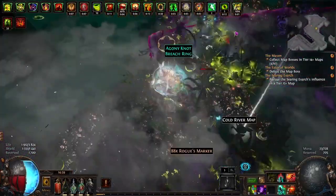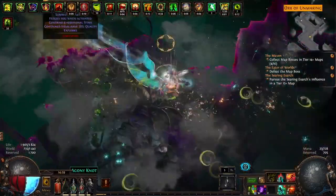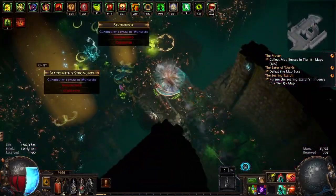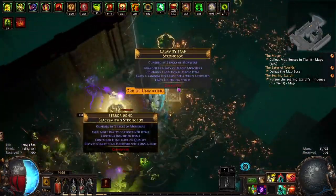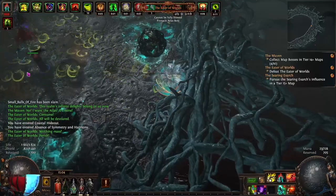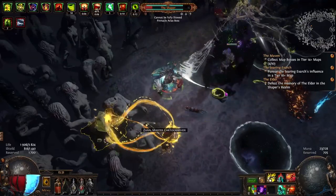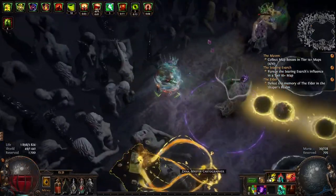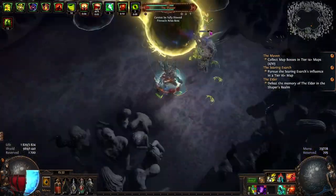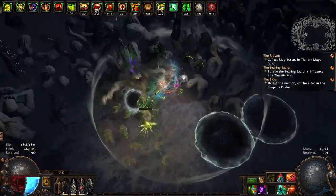It's a very fun mapper and you can farm very quickly with this build. The speed and good survivability allow us to make smooth runs. This is the most ridiculous Uber Elder fight I've ever had — I thought the fight was over but it wasn't, and I got one-shot in the end. So let's get down to the build.